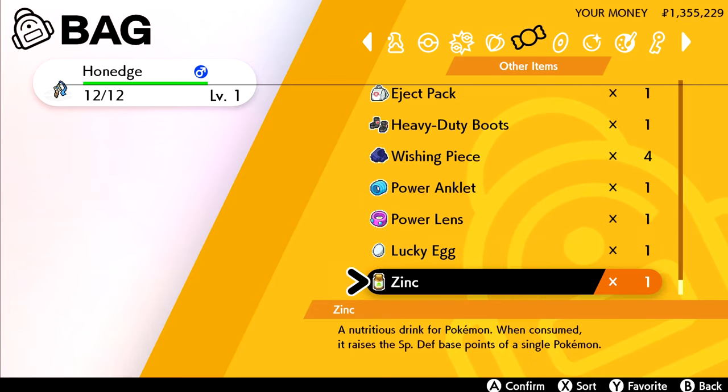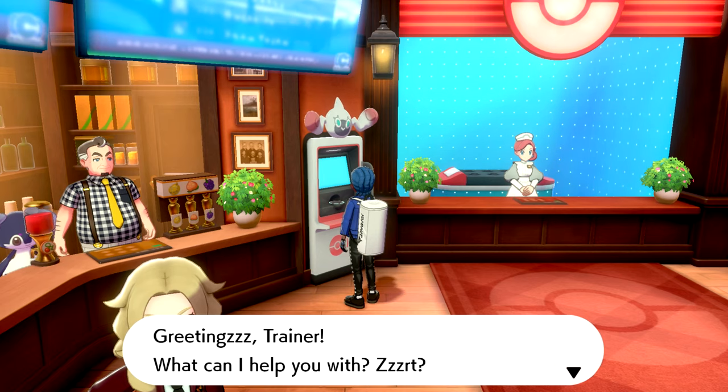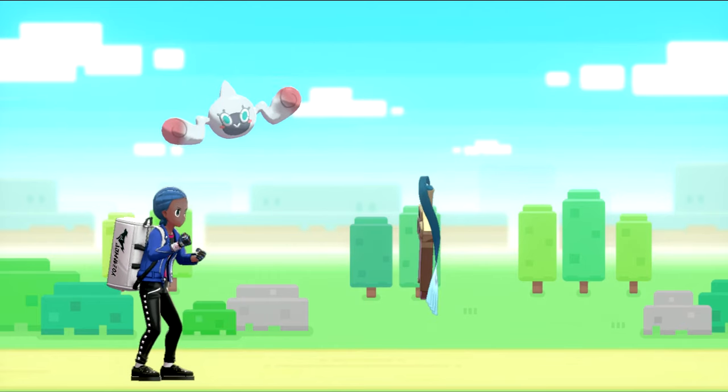First, what you want to do is give the Pokémon of your choice the Lucky Egg item. After that, go to the PC and head for Pokéjobs. You're gonna want to select the highest job possible — in this case, level 30. Then set it for the whole day, and watch the magic happen.